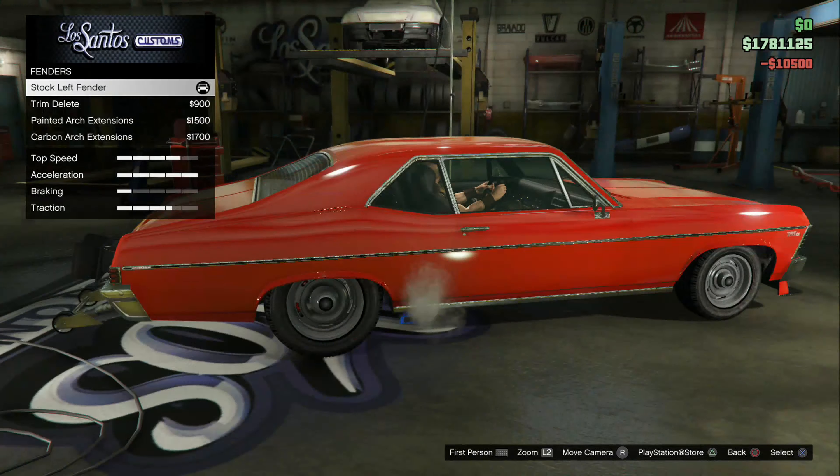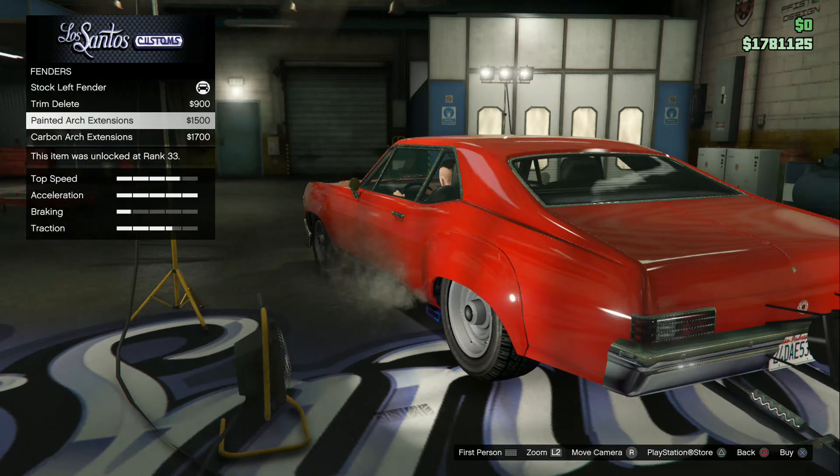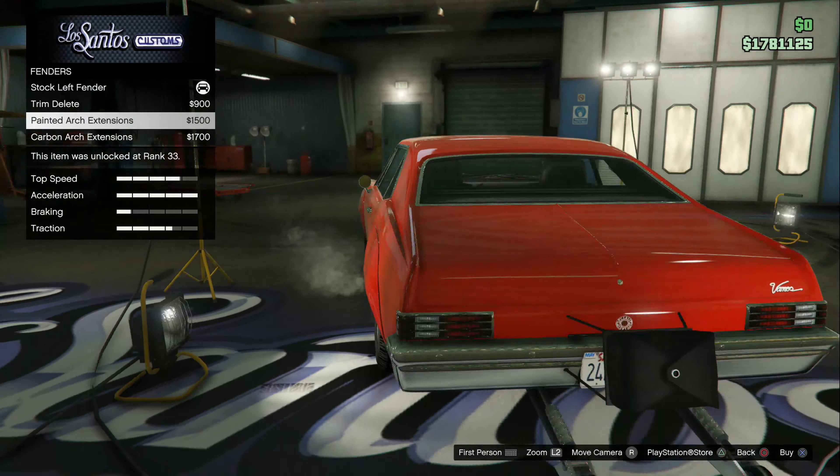For the fenders, I think I want the trim gone, but I don't know if I want extended arches — it looks kind of dumb but at the same time it looks like it has a drag racing pedigree to it. One of my favorites on here is the exposed twin turbo — that's a really nice one. When I saw the dual exposed twin turbo I was like, I gotta have that.